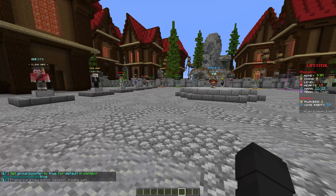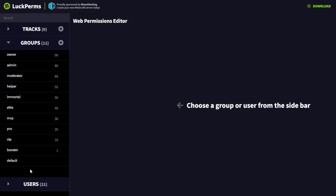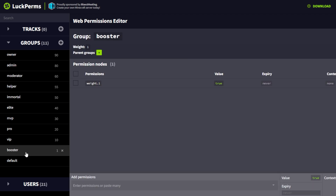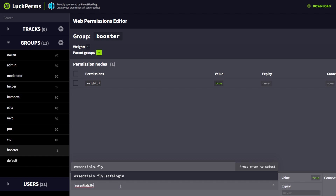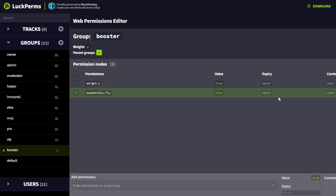If you do /lp editor and click the link that it gives you, then come into your LuckPerms editor, you'll see the booster rank down here. Any permissions you put in here will be given to boosters on your server. For example, if you wanted to give them access to /fly — I don't suggest doing this, by the way — you can do essentials.fly and then just add it to this group like you would and then apply it in game.